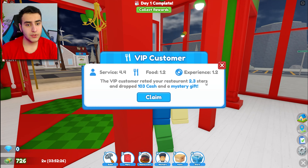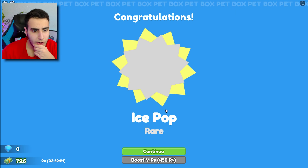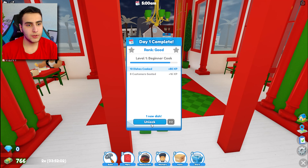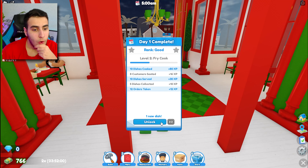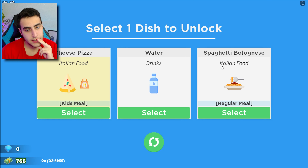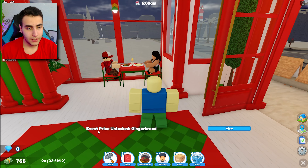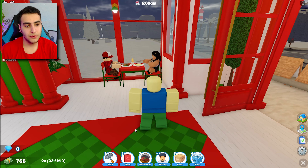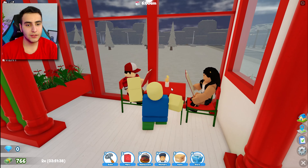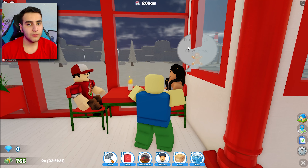Collect dishes - how much money? 130. 2.3 stars, it's good. A mystery gift - what is that? Ice pop. What is my reward? I got one new dish - Italian food for kids, some spaghetti. I think I need this one - it's an Italian restaurant. I got a prize too: gingerbread unlocked!